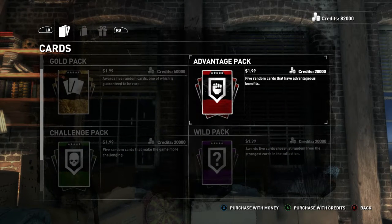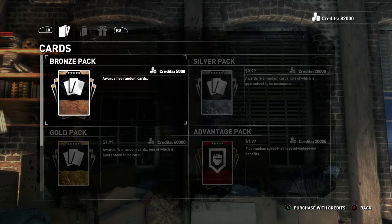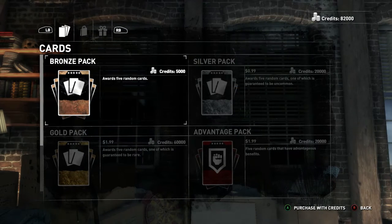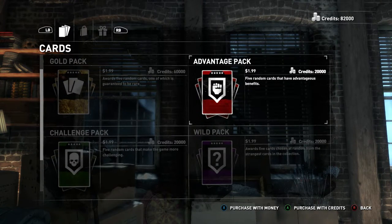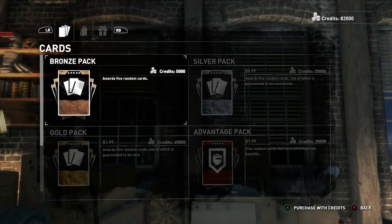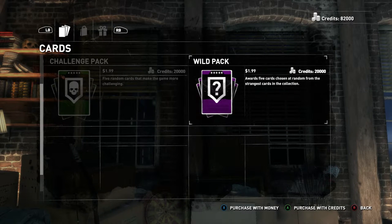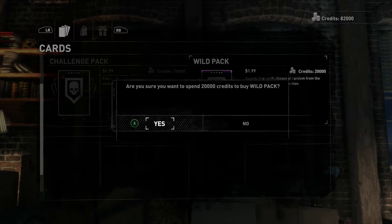I've kind of been looking these over. We've got a challenge pack at $20,000, wild pack $20,000, and the gold pack is $60,000. Do I only want to open two packs, or do I want to do a lot of packs? I do have a decent amount of cards — I think like $40,000 or something. I think maybe we'll do a mix. Let's do probably like a wild pack — three of the $20,000 packs and then some bronze packs. These are the strangest cards in the collection, normally $1.99, but I have some in-game credits from beating the game. Let's go ahead and check them out.